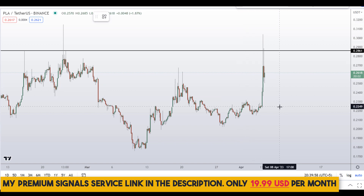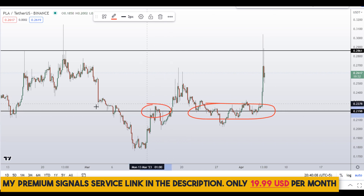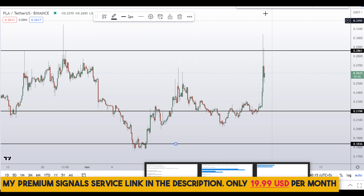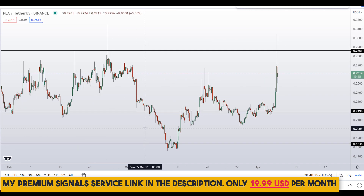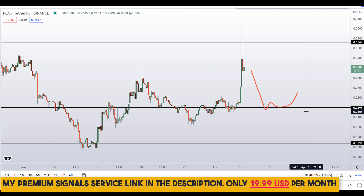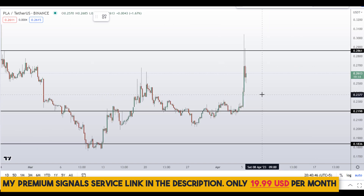If you still want to buy, then around the 22 cents region could be a level for a possible bounce entry — you can see a nice area of support and resistance there. Another level I can see is at around 18 cents, where there was a nice rejection of support and resistance previously. These are the two levels I'll be watching, and I might issue a buy alert on my private signal service group if the entry makes sense. If you haven't joined the signal service yet, it's time to join — only $19 per month, link is in the description.